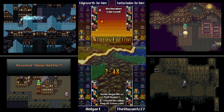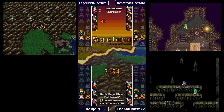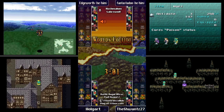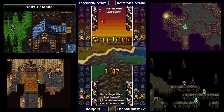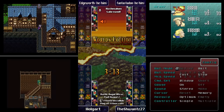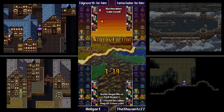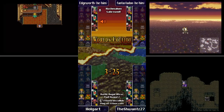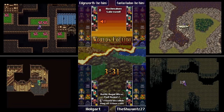Holgart finds a Snow Muffler — he has to have Edgar at the top of the team for the discount to work. Right now he has no discount, so hopefully he remembers to put Edgar in the lead before buying. Getting consumables at half price early in the seed is great. Oh, and there was a Fixed Dice and Snow Muffler — Fixed Dice with a natural jumper is fantastic, that's a great combination.